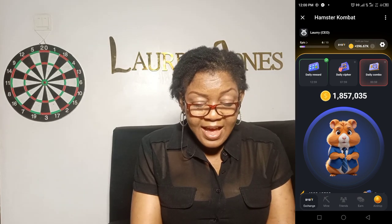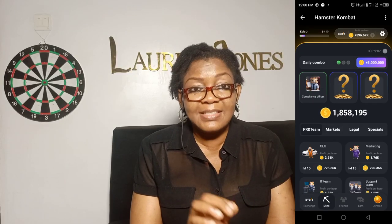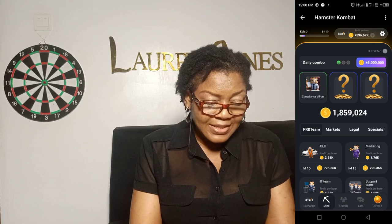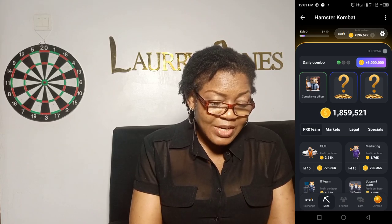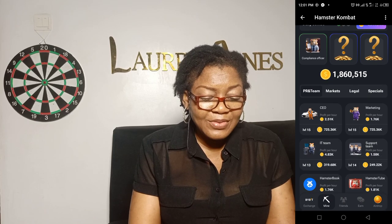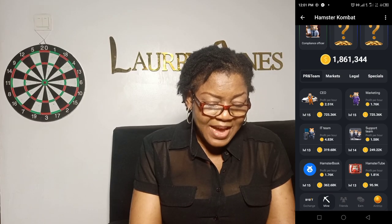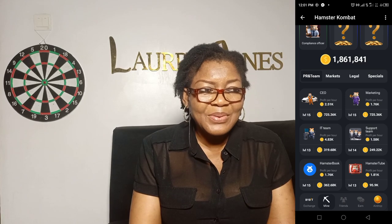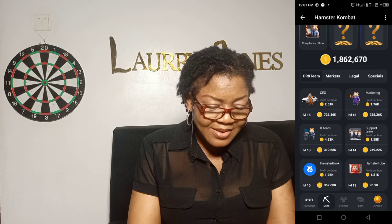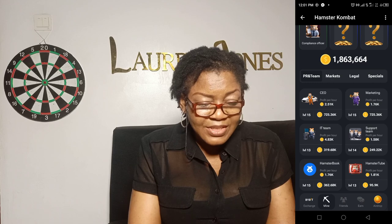The next thing now: it's either I leave it to get to 10 million so I can get to the next level, or I use these coins to mine for more coins. If you click on mine, it will bring out other things — the PR team. You can elevate yourself to the next level. As you increase your standard by clicking on all this — for example, 725,000 coins — you can leave this mine and use your 1,863,499 coins.